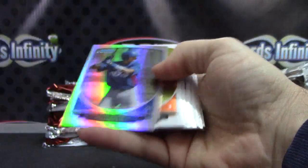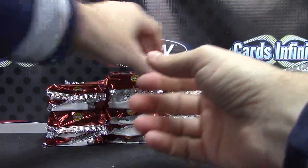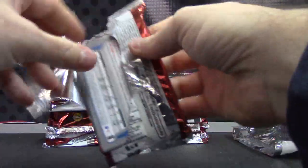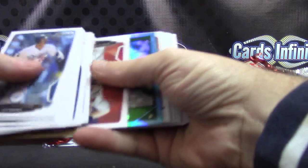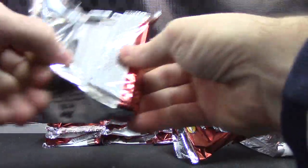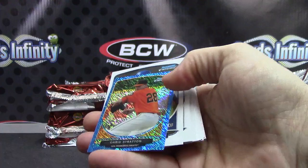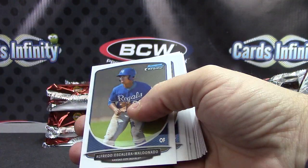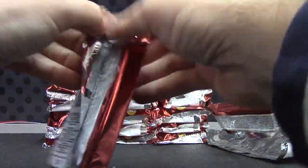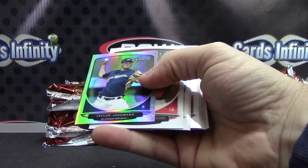Billy Butler reprinted, Mariano Rivera. Barris is the refractor, base. Tim Lincecum reprint. Another mini blue — Oswaldo Arcea is your regular mini. Chris Stratton mini blue — that one is numbered to 250. Adrian regular mini, Taylor Youngman.